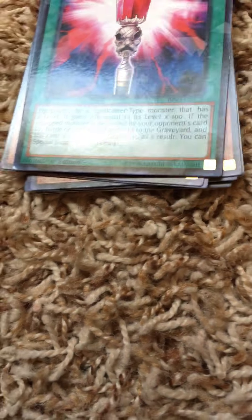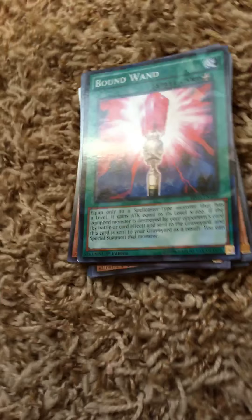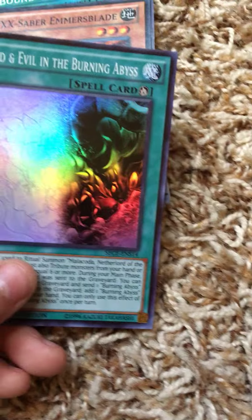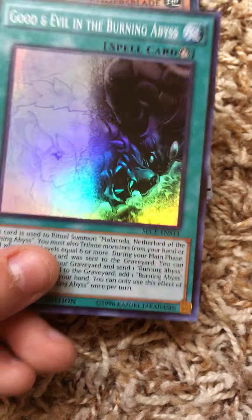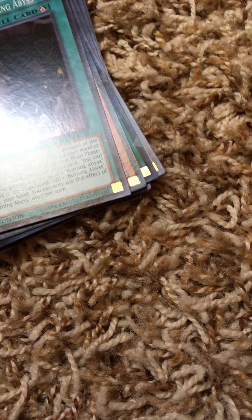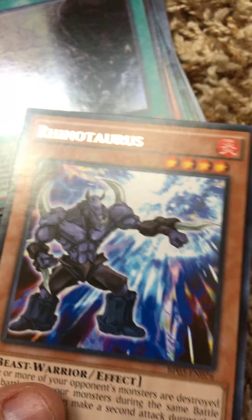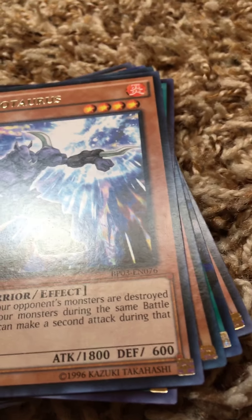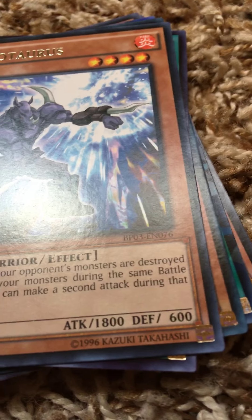We got one little shattered glass card — I don't remember the name of that foil, something like shattered glass. XX-Saber Emmersblade — another foil but on first edition. Here's a good one: Evil Burning Abyss, a foil first edition with shiny text. Rhinotaurus — I think it's a warrior but not sure. And then we got a Spiritual Beast.